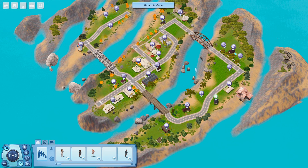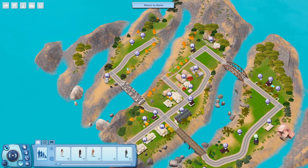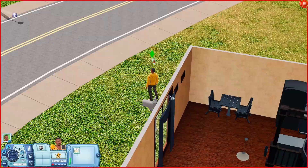I switched over to edit town mode to see how many empty lots are already in this world. As you can see, there are a few — one over here, some in this little area, and some more over here as well. So you do have more space to add more lots if you need more room for your world.